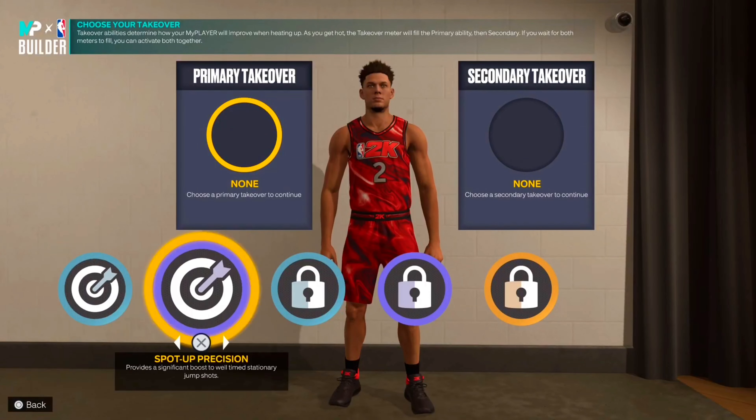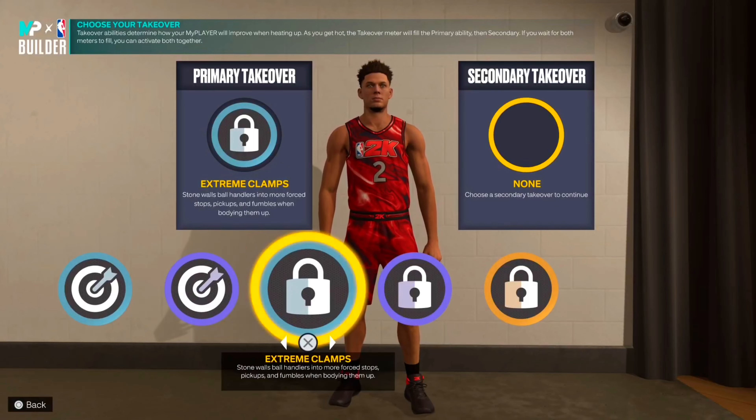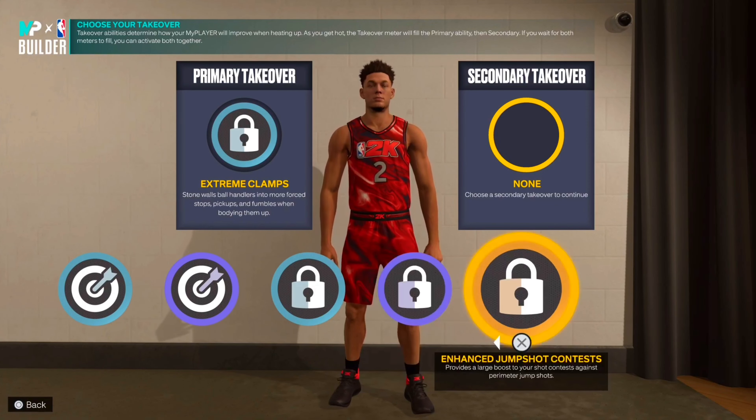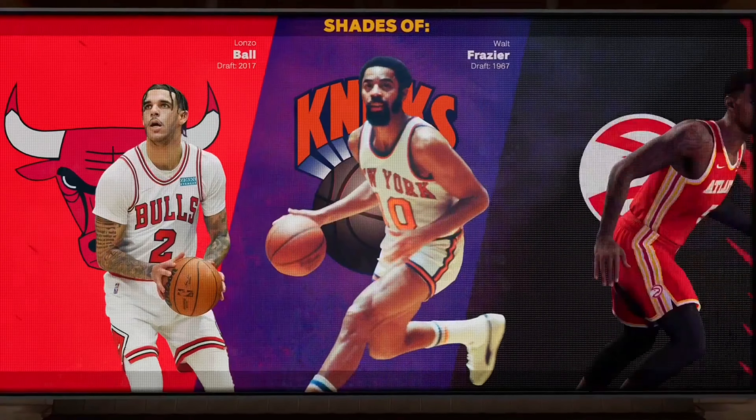For takeovers, we got extreme clamps. For our secondary takeover we could put a perimeter badge drop or enhanced jump shot contest. I did say I was basing this build off a Lonzo Ball build — you can see we got Shay's, Alonzo Wall, Frazier, and Jontae Murray as comparables. The build name comes out as 'Two-Way Diamond Three-Point Shooter' — I mean this is not a catfish lockdown build, I don't know what it is, but the rare build names this year are crazy.